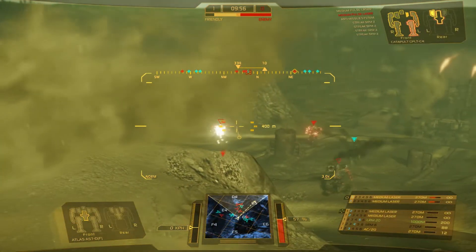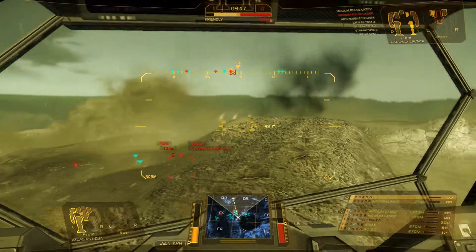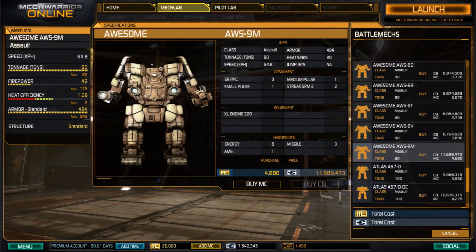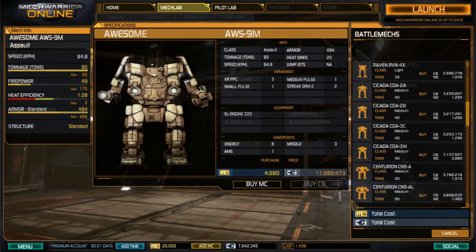One thing that will not be resetting are your friends lists and your user accounts. Everything that you have from Beta that you use to log in, the friends you've made, you can keep all those. Now, one of the things added with this patch is a couple of new Mech variants: a new Jenner variant, a new Raven variant, a new Awesome variant, and they've added a new Mech — the Cicada, which is a Light Class Mech.